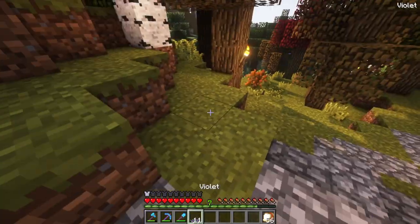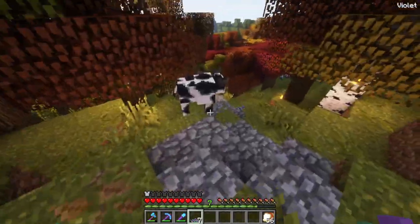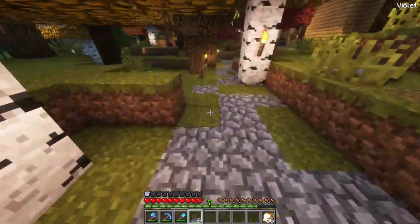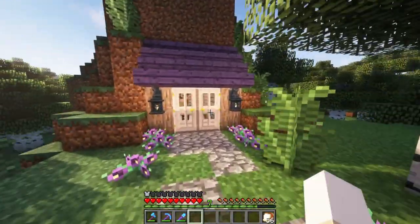On our way, I thought we might as well plant these violets around the path since I did want these around. I think they're very cute and I liked the fact that Jessa's path had some, so I thought we might as well place them down real quick. There we go. Now off to Jessa's — her cute little house.